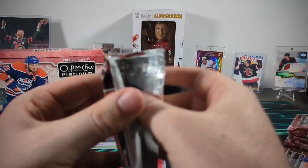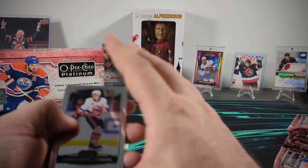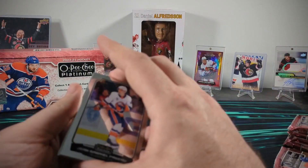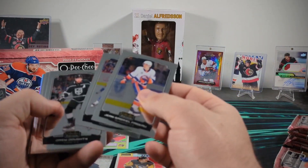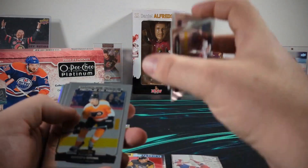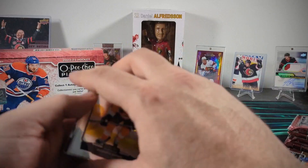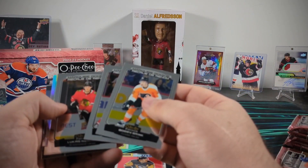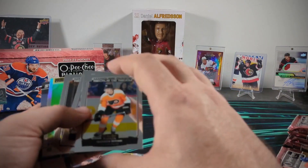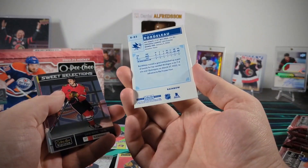It definitely feels funny opening these packs knowing you're not going to open a Connor Bedard. It's not something you notice when there hasn't been a talent like this around for a while. Basically since Connor McDavid, that was the last time you had a player you were really hoping for like this. There was a lot of hype two years ago about Lafrenière, but I don't think it was quite the same level. There are our three marquee rookies for this pack, and then we have a rainbow Thomas Bordolo — these retros come in parallels as well.